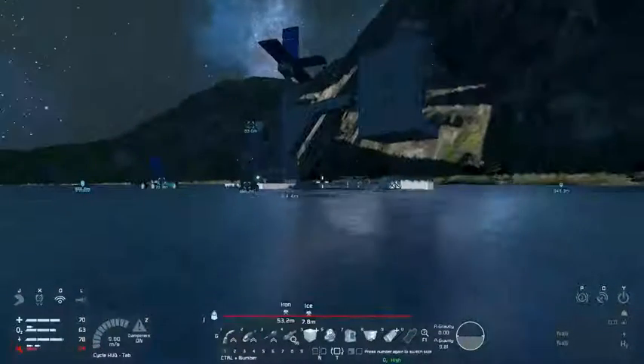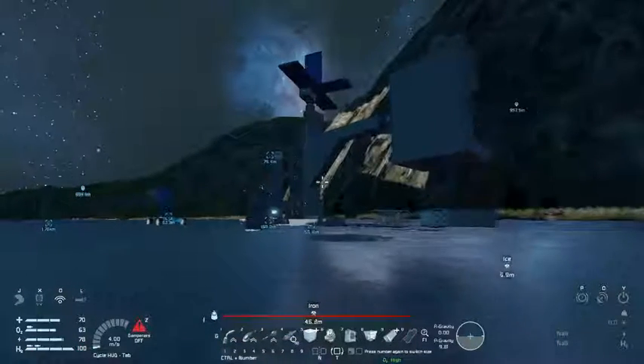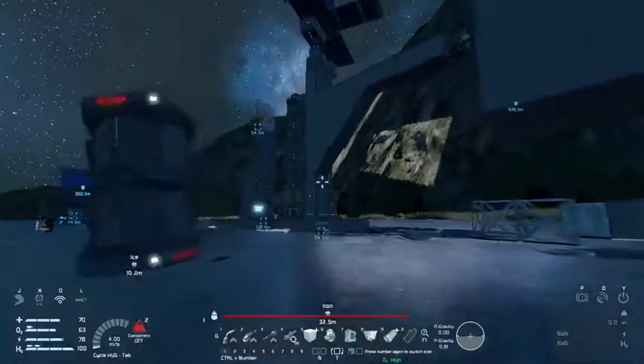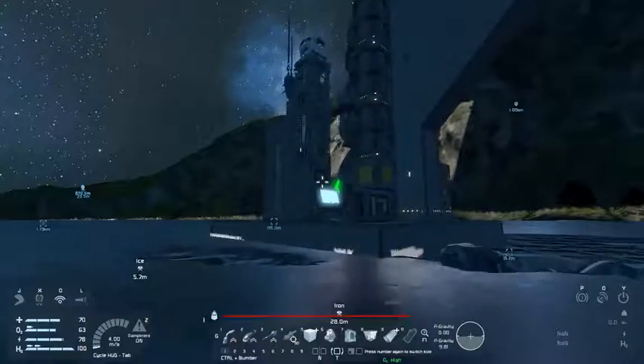The inertial dampeners indicator is on and off in big red, so it's a lot more easier to know when your inertial dampeners are on or off. And if you go a little bit more to the right, you can see the backpack icon, which is your storage.